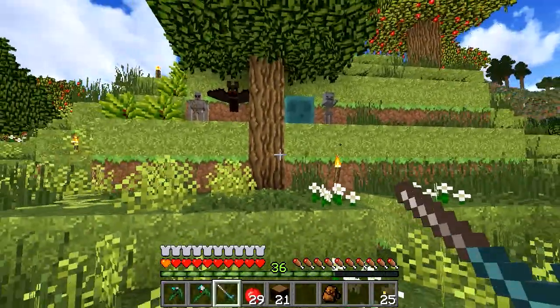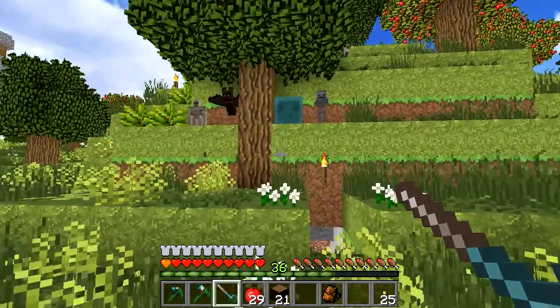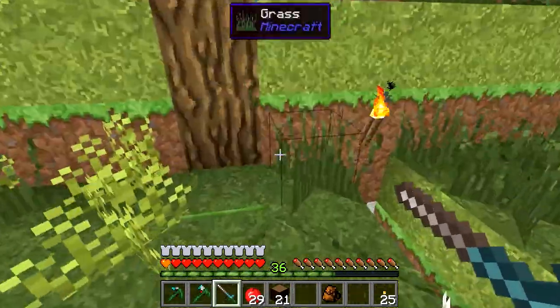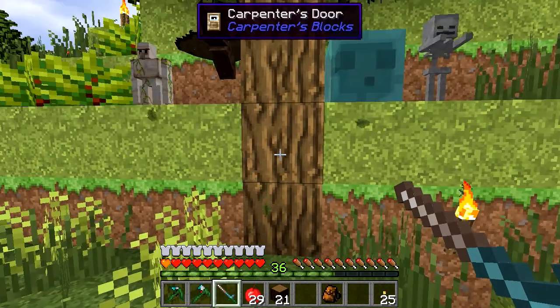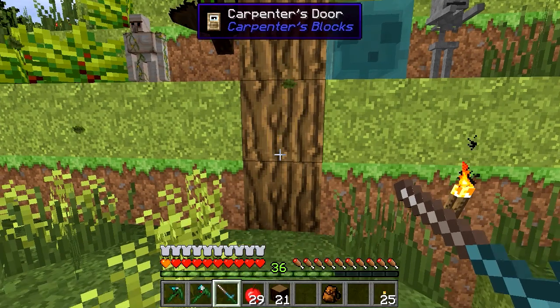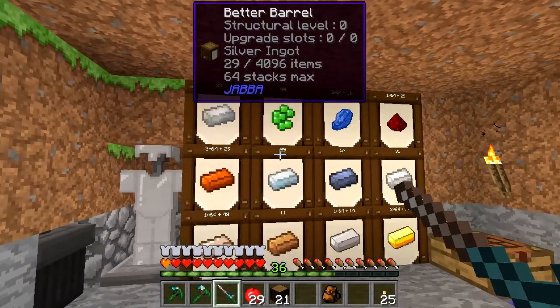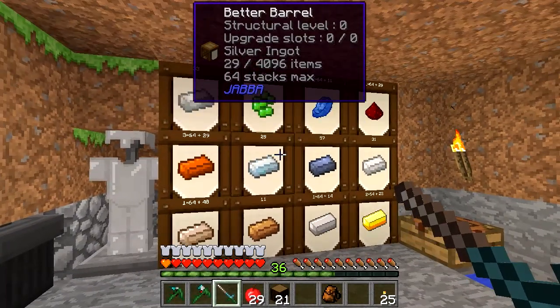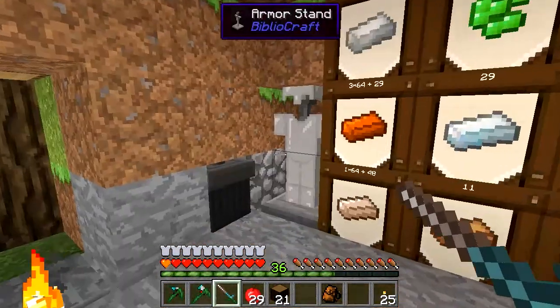You might think that that is just a tree — you'd think that, wouldn't you? But it is not. You can see there's a pressure plate and that's a door. I love those so much. I know I've used them on everything I've built so far, but they are awesome. I've got quite a lot of ores here, which is nice.